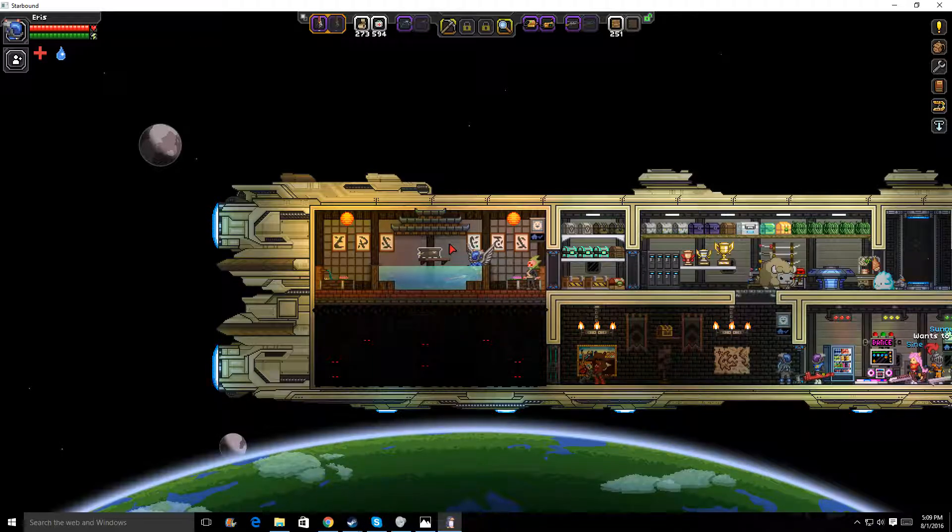I've got my medical station here, my atomic furnace up there. I do plan on moving all these around so they're not kind of scattered around, but not right now. Here's my agricultural table, my kitchen counter, replicator, industrial workbench, and sewing machine. I also have a fluffalo, a fire fluffalo, and a robot chicken.